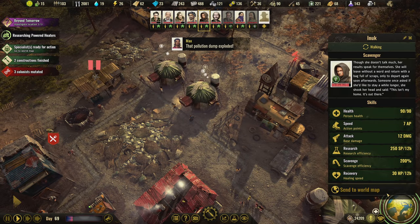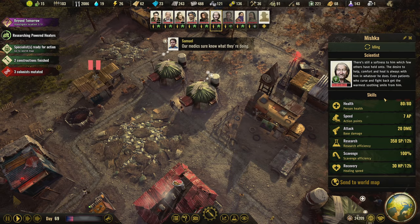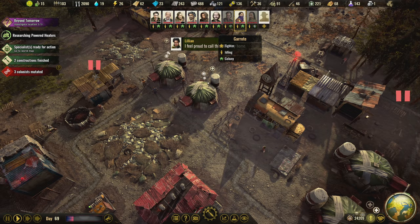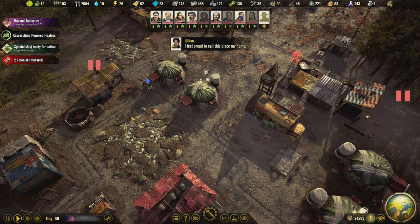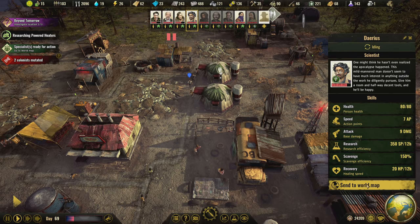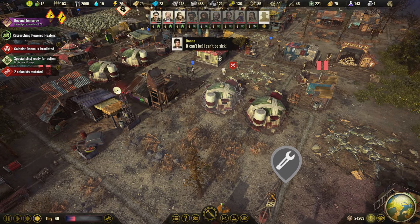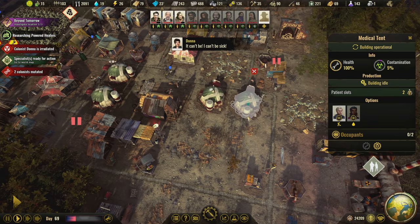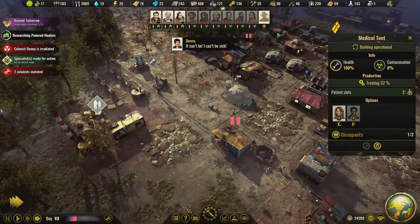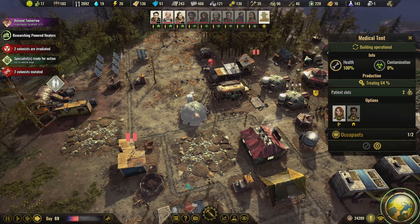Nook you're good — send to the world map. Mishka, you do 20 damage — go. Tank Man, you're good too — go. We're sending everybody that makes sense to the world map. There are now only two colonists mutated, and no patients in one tent, so let's demolish that one. Only one patient in the other now.